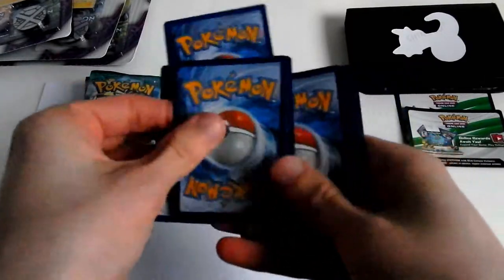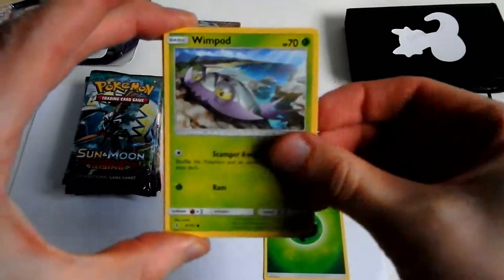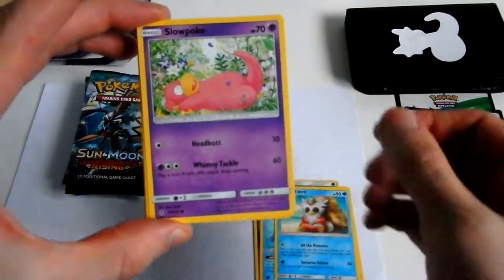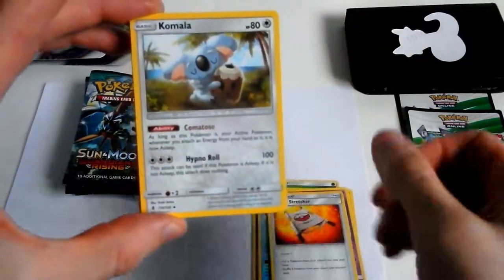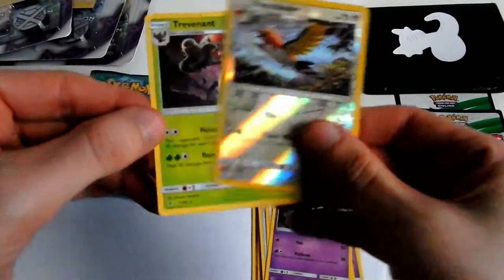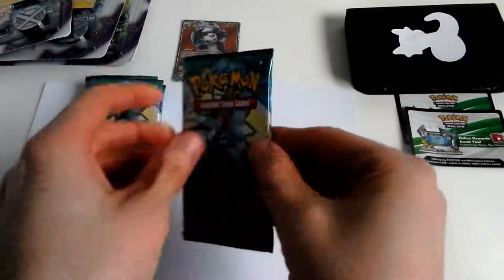Three, and one and two. Grass Energy, Bounsweet, Jangmo-o, Wishiwashi, Delibird, Slowpoke, Rescue Stretcher, Komala. I missed a Gothorita. Fletchinder and a Trevenant. That's two Fletchinder reverses we've got so far.